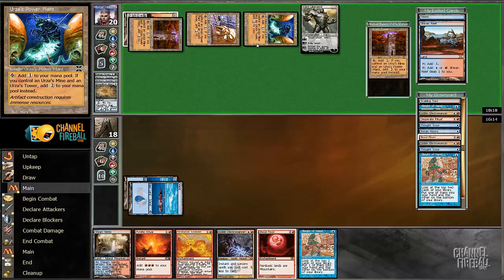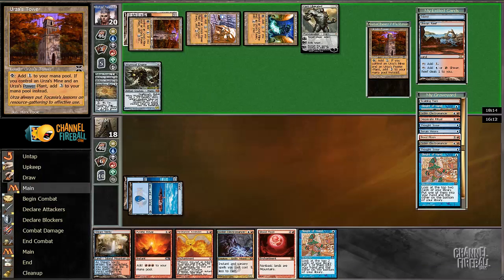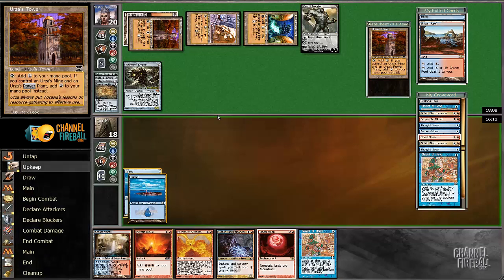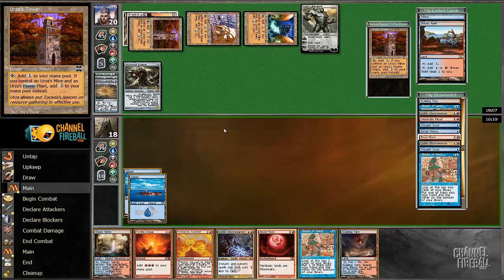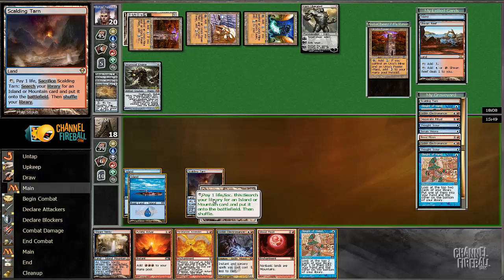Probably should get a... oh, he got another tower. He has 10 mana here. Scalding Tarn — okay, so that finds us the mountain. I think we just play Blood Moon, and we're setting up the next turn to be able to just Electromancer into Ritual and try to go off, which feels pretty safe to me.